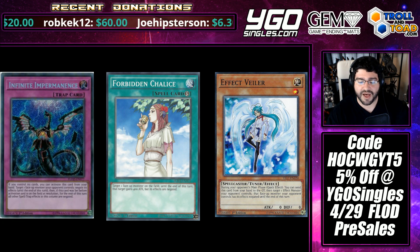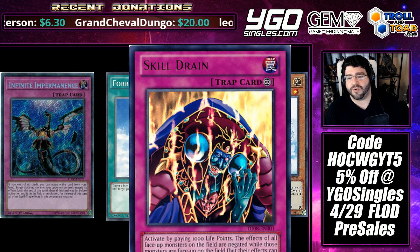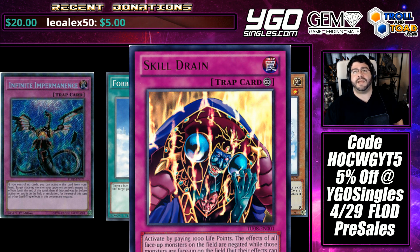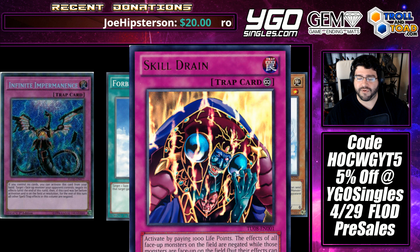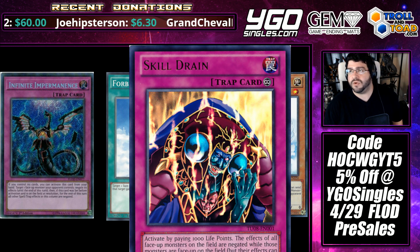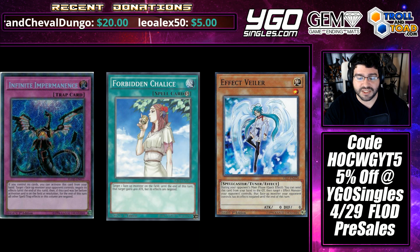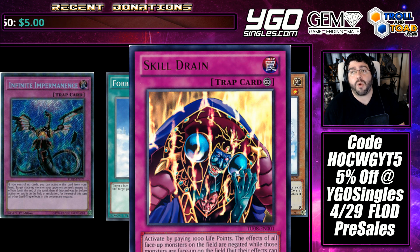Where Impermanence truly shines over the others is Floodgates. Chalice negates effects, and so does Impermanence — but Impermanence, if you set it across from a Floodgate that's already active, ends up turning it off, and you can further negate effects of other cards on the field while finally going off. Anti-Spell Fragrance, for example — Impermanence can take care of it with a snap of your fingers, should you be able to set up for a turn. Under Imperial Order, Anti-Spell Fragrance, or many powerful Floodgates, Impermanence is there to take care of them where the other cards cannot.